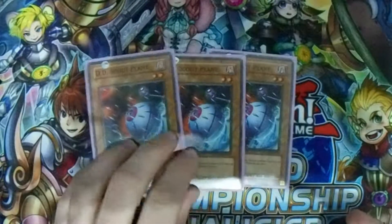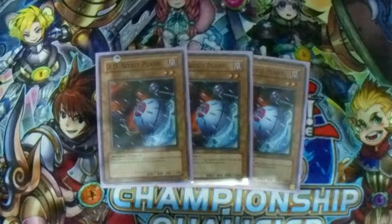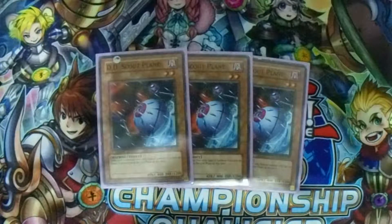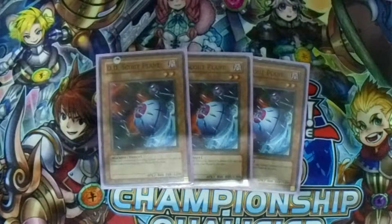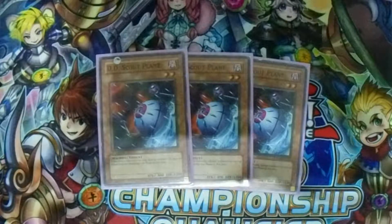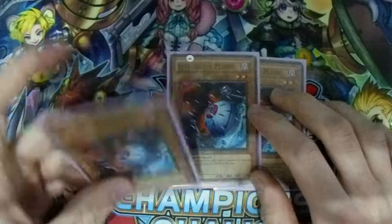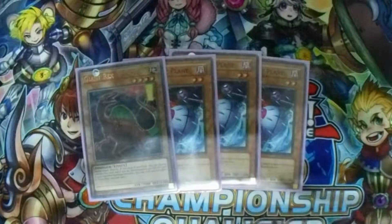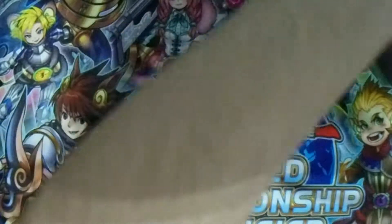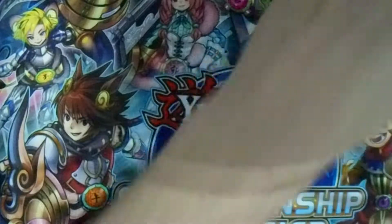Moving on, Triple DD Scout Plane. I thought this was bad but it's really cool. It's a Level 2, which kinda sucks, but when this card is removed from play, special summon it in face-up attack position during the end phase of that turn. So you can banish it in multiple ways — by Necroface, by Snow, by Allure of Darkness, Left Arm Offering. In the end phase it returns, and you just consistently use it to special summon itself. It's a free target for Snow. Just banish them, they return, and you banish them over and over again to summon Snow. It's really good for making Link plays.